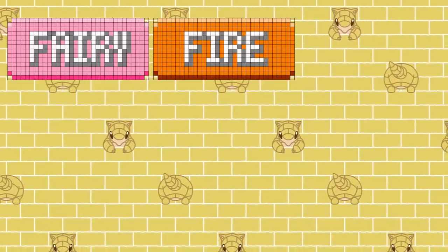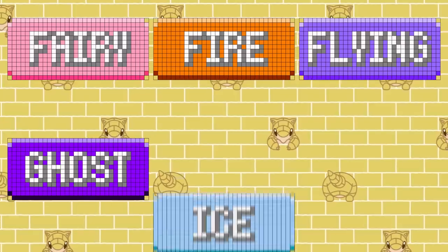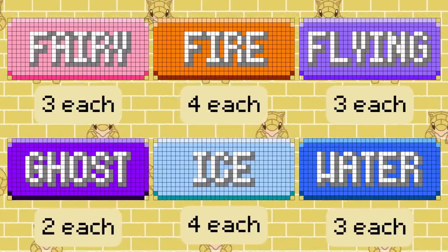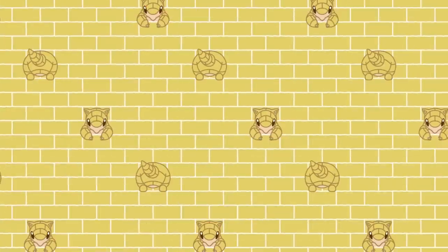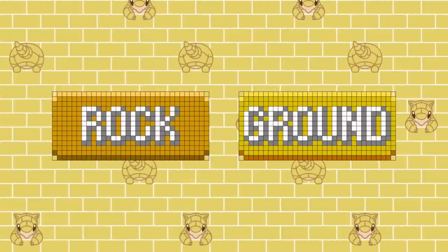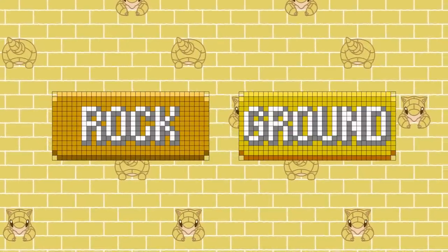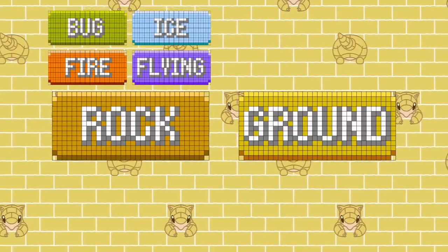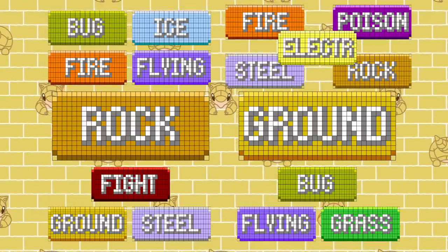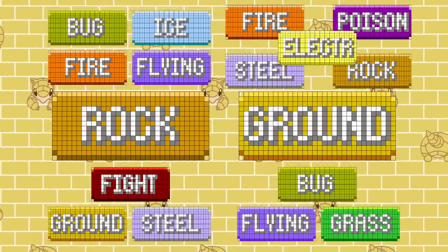Fairy, Fire, Flying, Ghost, Ice, and Water end up having the same amount of super effective and not very effective hits. In fact, there are only two types that actually suffer from this flip, that being the Rock and Ground types. Rock goes from hitting 4 for super effective damage down to 3, and Ground jumps from 5 to 3 — a loss, yes, but nothing debilitating.